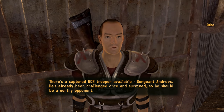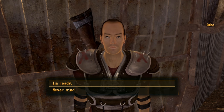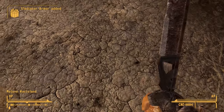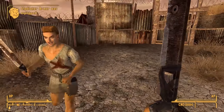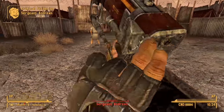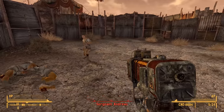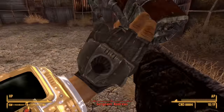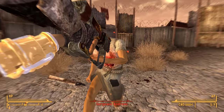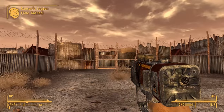Over to Otho. There's a captured NCR trooper available — Sergeant Andrews. He's already been challenged once and survived, so he should be a worthy opponent. I think I've got a trick up my sleeve. And lovely — I've got the gladiator armor, he's got himself a machete. Unfortunately for him, I now have pew pew, and no one minds me using this. One shot to the leg — that's one leg crippled, which should be him pretty much screwed. And no one minds — they don't run in and say you cheated or turn on you. You're allowed to use any gun you want. Down he goes. With the duel concluded, my regular equipment has been returned, and no one whatsoever comments on the blatant cheating.